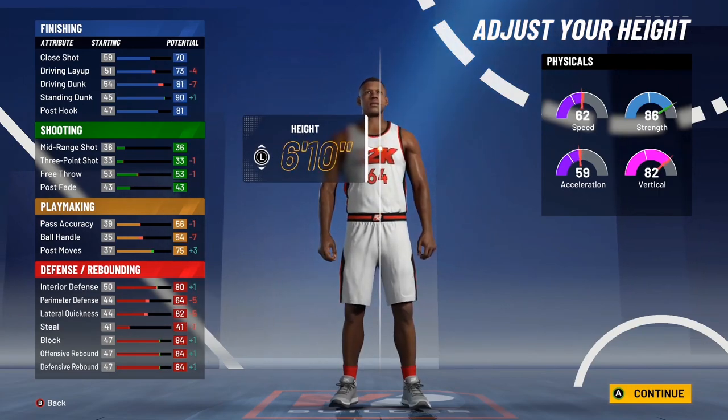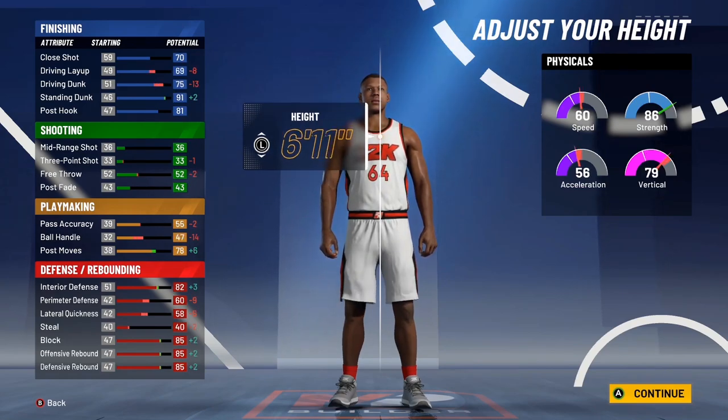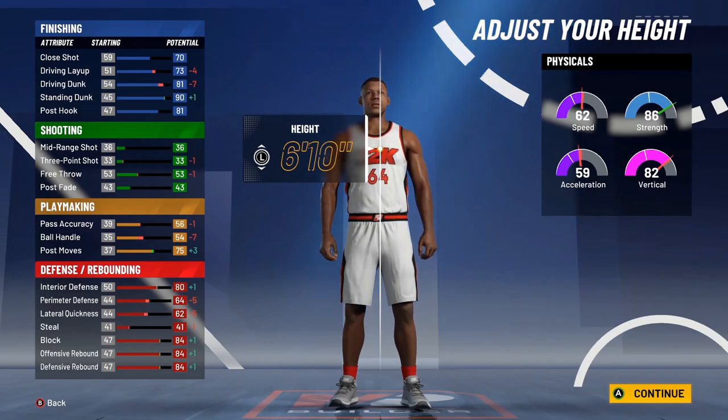For the body shape, don't go with a skinny body, but it's personal preference. For the height, I'm going with 6'10" because if you look at 6'11" the stats drop a lot, whereas at 6'10" the stats don't drop that much. You're not gonna catch as many rebounds but you're gonna make up for that with the wingspan.